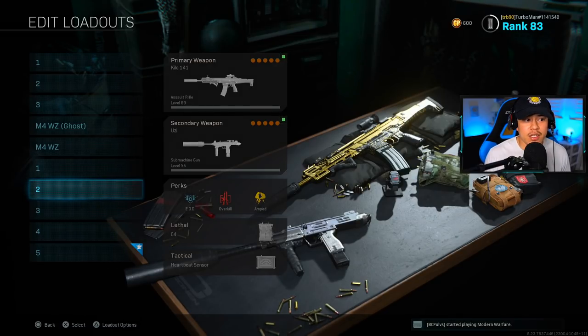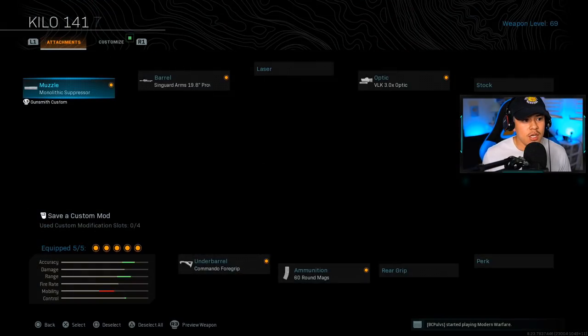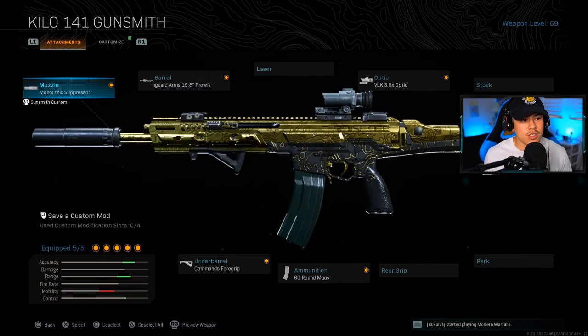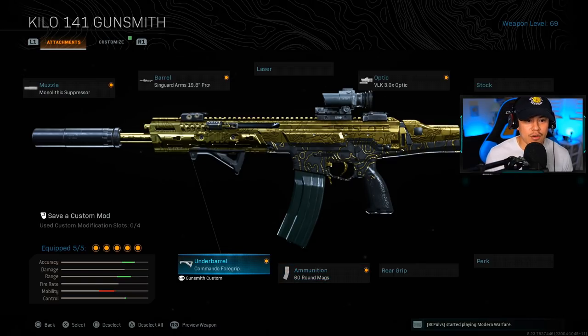For my last two loadouts you could rank one or the other at number one or two — that's why we'll look at the website stats. For me, the Kilo ranks at number two. Muzzle is the Monolithic Suppressor, barrel is the Singuard Arms 19-inch Prowler, optic is the VLK 3.0, ammo is 60-round mags, and underbarrel is the Commando Foregrip. The reason I choose different foregrips per gun is because each weapon has a different recoil pattern, and the Kilo's accuracy with the Commando is absolutely amazing.